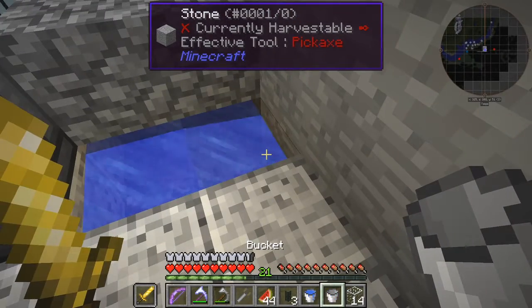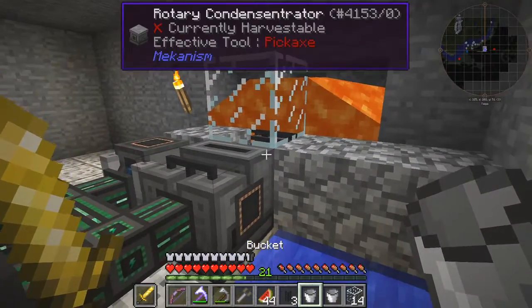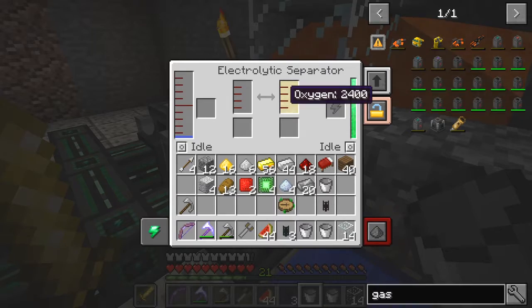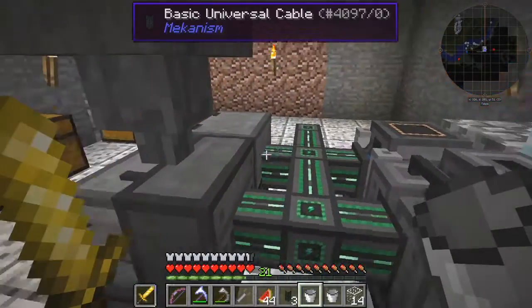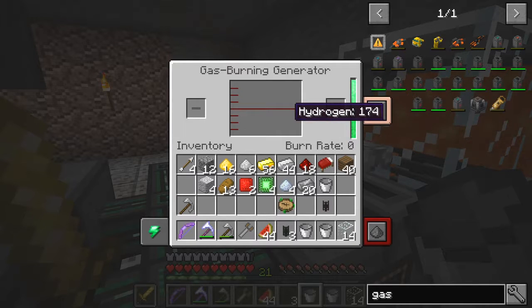That corner and this corner should be fine. This should now have plenty of oxygen — which has actually got too much, so we have to dump the rest of it. This one over here is getting enough power now to be running and generating hydrogen. And it's actually producing hydrogen this time — burning it slowly, but we should start to see it coming in. There's a little grey line there.